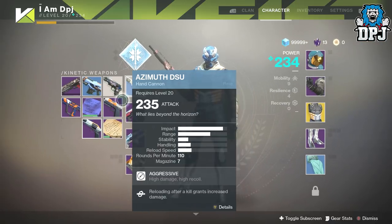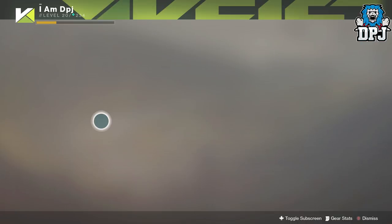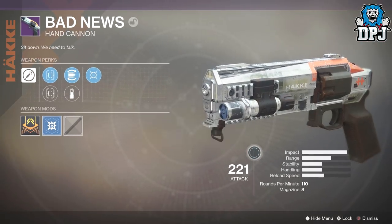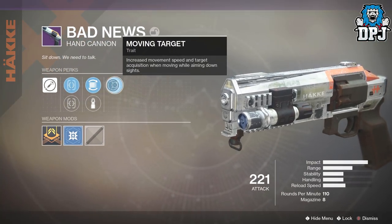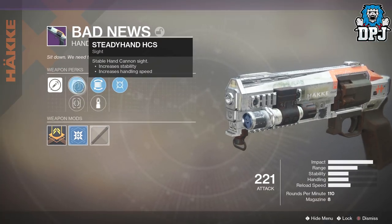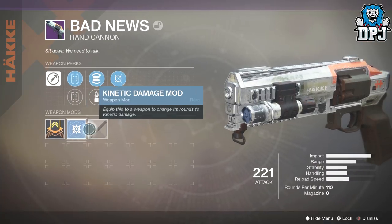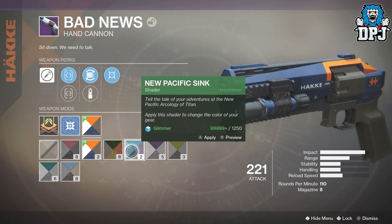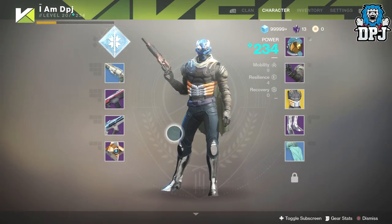Let's have a look at the Bad News, which is a hand cannon. The best thing about starting a new game like Destiny 2 is you look at everything because you don't know what they are. We've got Movemant Target, Ferocious Magwell, Steady Rounds, Steady Hand HCS, and we also have Sure Shot - Sure Shot is back! Let's put on a shader - not bad. I'm just stacking all my shaders.